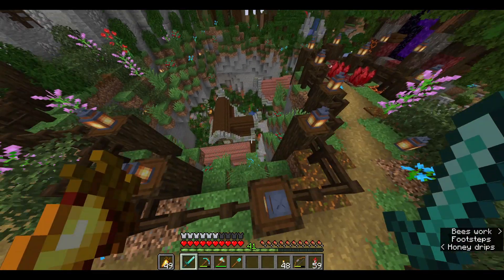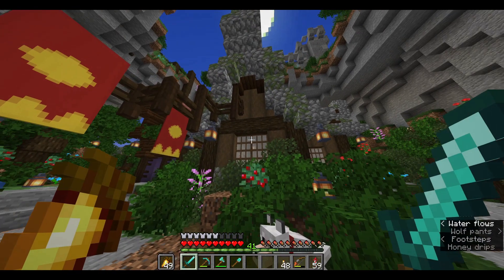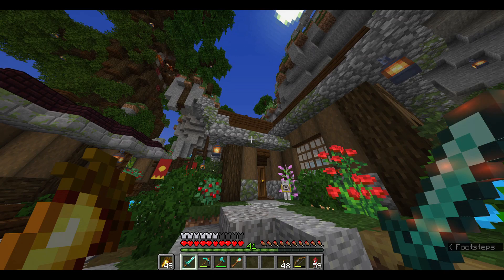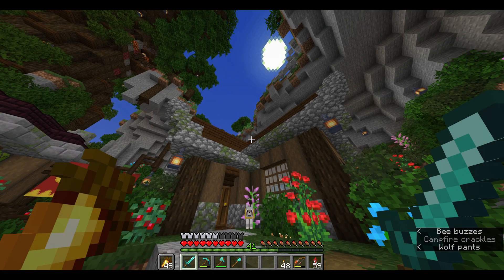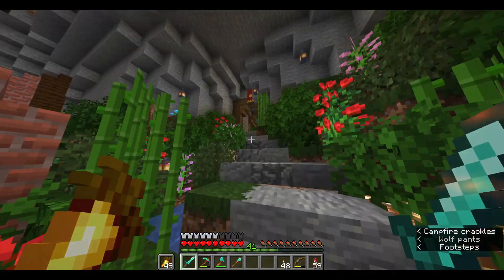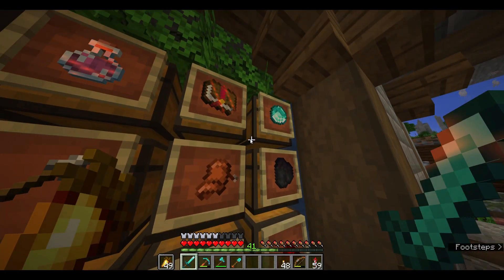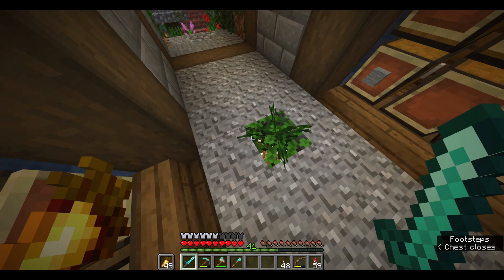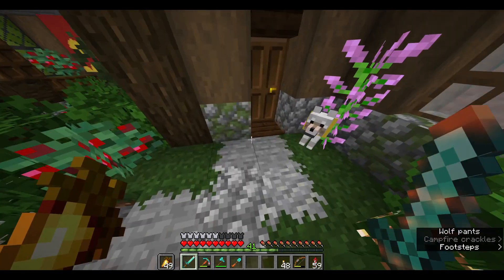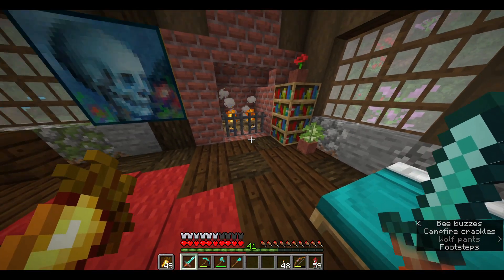Heading down here, this is actually our starter house. I've changed this majorly — it was originally oak — but I like it like this. Back here where we started is my storage area. It isn't an automatic sorting system or anything, but it has all our stuff in it including lots of diamonds. This house is actually the only house that I did any interior decoration in, and I might do the other ones eventually. I really like this place — it looks nice inside and out.